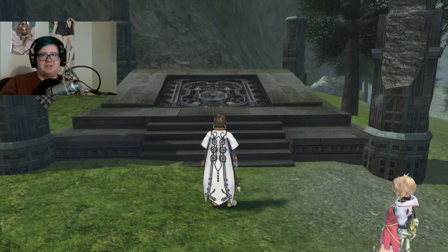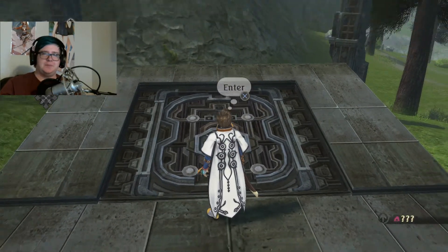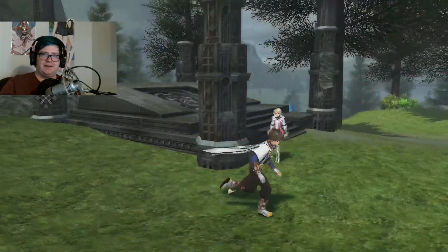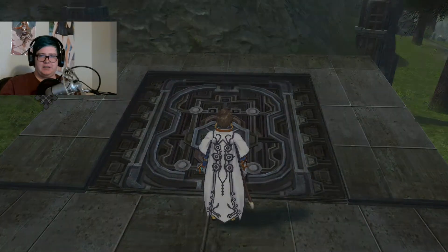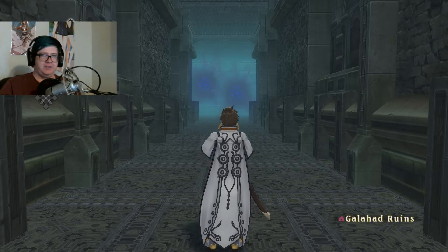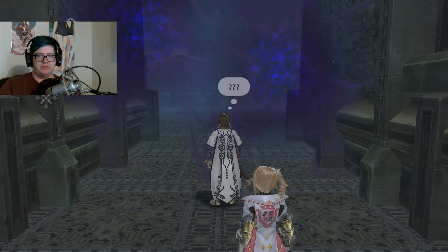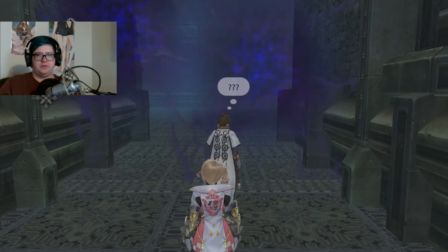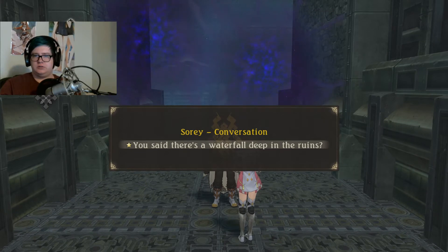How's it going guys, welcome back. We got another tip episode of Tales of Zestiria. This time we are here to explore this mysterious square thingy that I found out in the middle of the forest. So let's go ahead and jump on in. I'm not sure if this is — oh, this is the Galahad ruins. So the Galahad ruins are actually where we're meant to go for our story, so we can actually progress with our story as well as get through this dungeon.